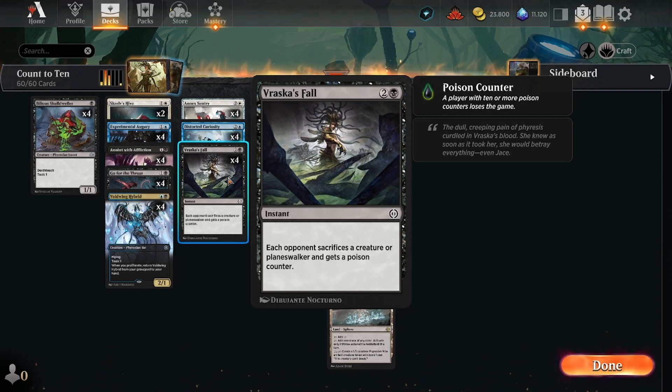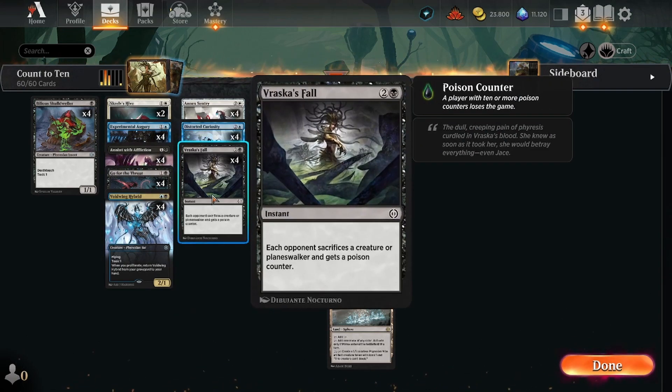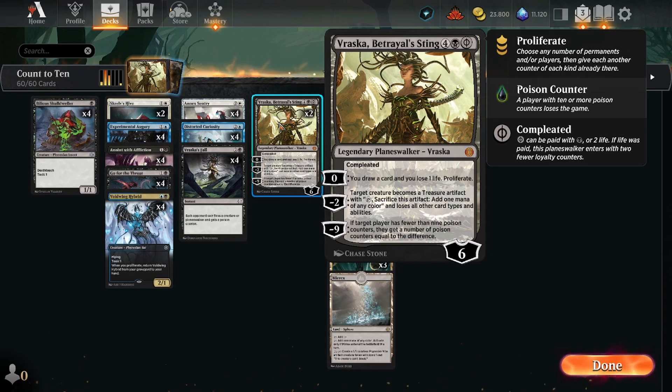I probably should play Sheoldred's Edict instead, but I want to keep up the poison theme and I really hope Rasker's Fall shines. I like that Rasker's Fall can target either a creature or a planeswalker, which is definitely relevant with Wandering Emperor, Liliana of the Veil, and similar cards in the meta. I played it for the poison counter over Sheoldred's Edict — Sheoldred's Edict might be better, but we already have so much interaction that doesn't apply poison counters, so I want to curve up, which is why I play Rasker's Fall.